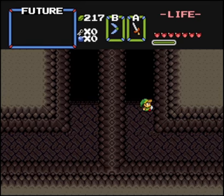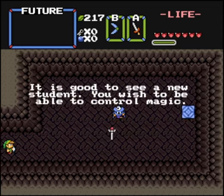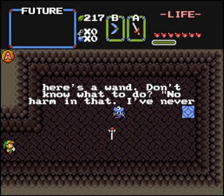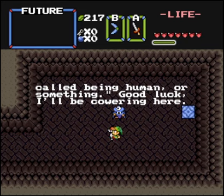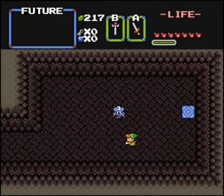You can see the path behind us has — well, I can't say closed, because now it's an open pit — but we can't get back, so we can't select a different class at this point. [Wizard NPC:] 'It is good to see a new student. You wish to be able to control magic. Unfortunate for you, it's just me here. I don't do any actual spells, but here's a wand. Don't know what to do? No harm in that. I've never known what to do — been completely lost my whole life. I think it's called being human or something. Good luck. I'll be cowering here.' So we don't actually learn any spells — we just get a magical item from him.